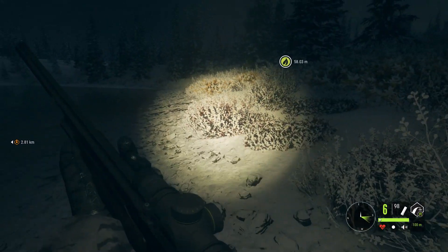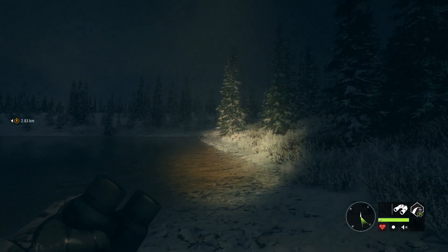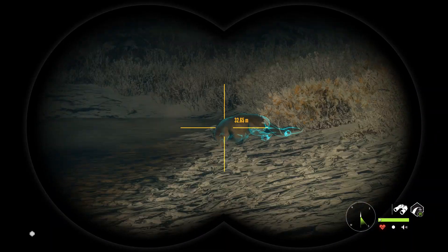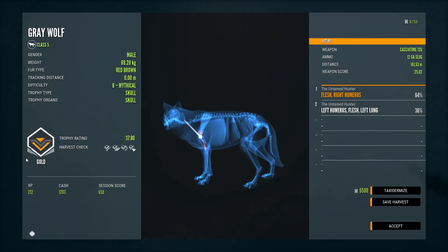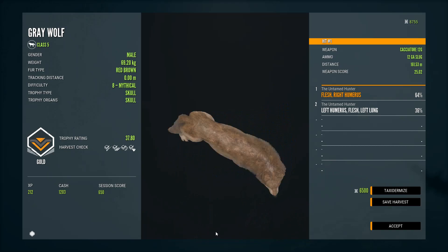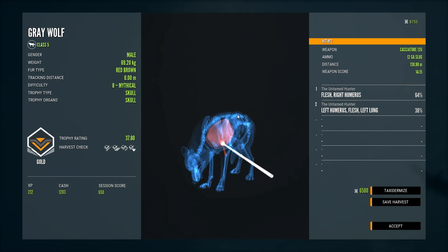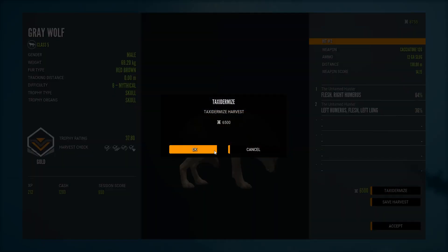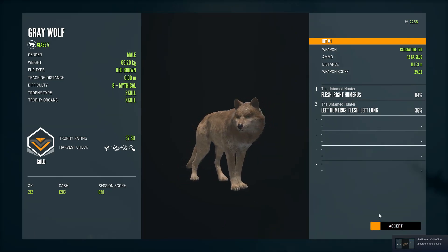It doesn't really matter if we mess him up anyway because he only has a max of 37, so no matter what he's not even going to be a big mythical, but he'll be decent for the lodge. We should get the full gold scoring out of him — yep, that's definitely a red-brown. Got the gold! It went straight for the heart then hit the leg bone that stopped it just before the lung. 37.8 — it's not the smallest mythical I've seen. We'll mount him, and that is pretty cool. That might be like for the thumbnail — a nice mythical red-brown.